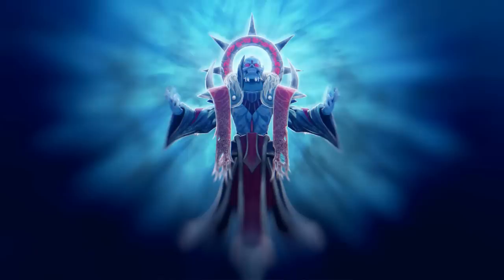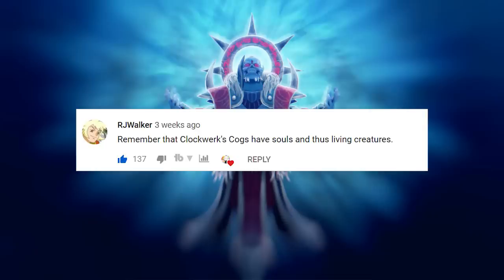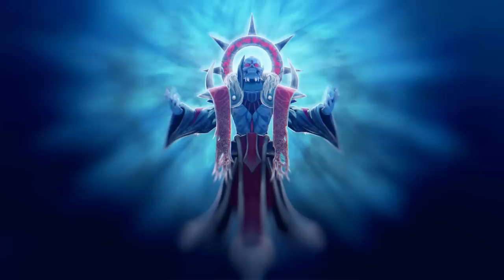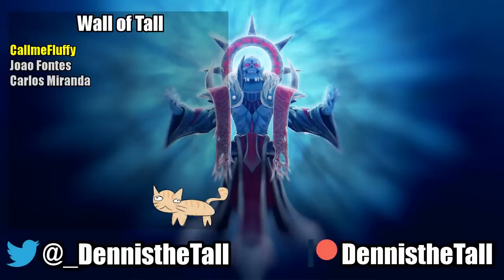A couple of my favorite comments from the History of Shadow Fiend video: RJ Walker reminds us that Clockwork's Cogs have souls and thus are living creatures. Victim chimes in with: 'Remembering my early Dota 1 experience, when I thought Requiem releases all of my souls, so I'm not really using it because it'll be a pain in the ass to recollect them back. Good old days.' And Papa Steel's favorite strategy is to go physical damage and mess them all up on mid lane. Can't argue with that.